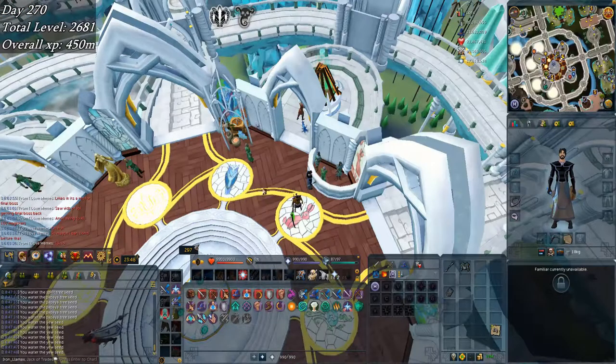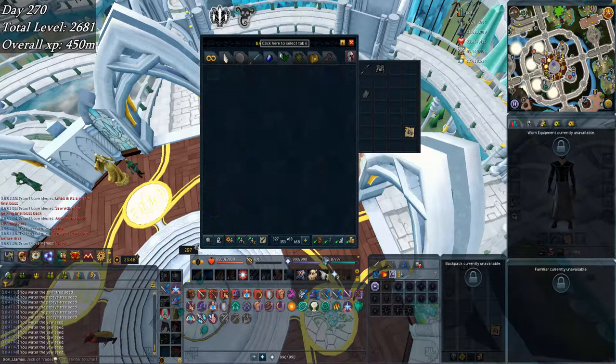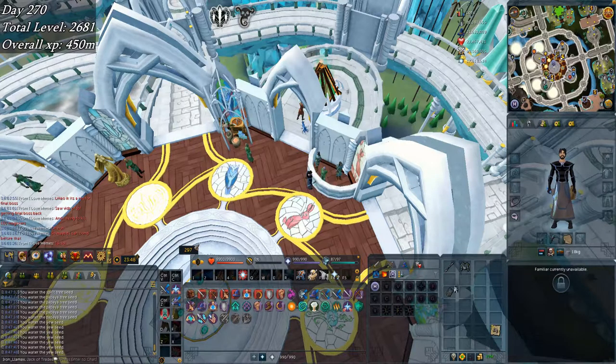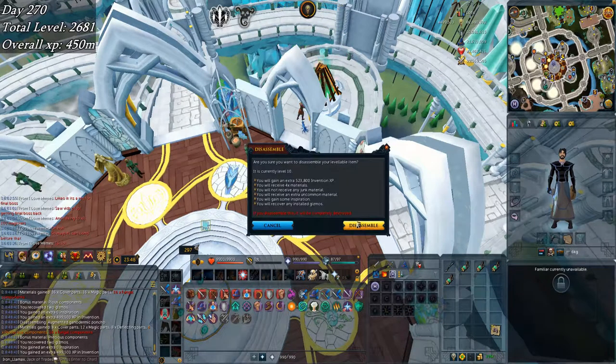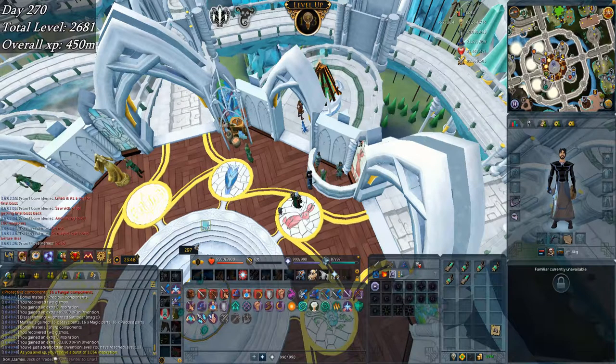I just finished quite a bit of ganodermic beast hunting. I've got lots of saplings built up, plus big bone RDT drops I'll disassemble for pious components. There's another set of ganodermic armour and yet another sun spear - bam. Plus Invention level 113.